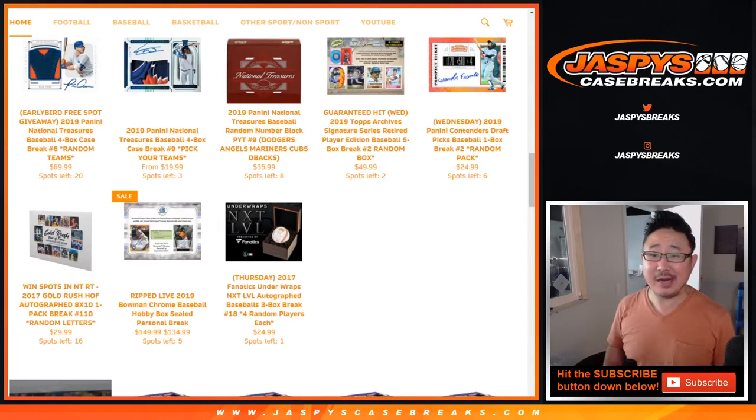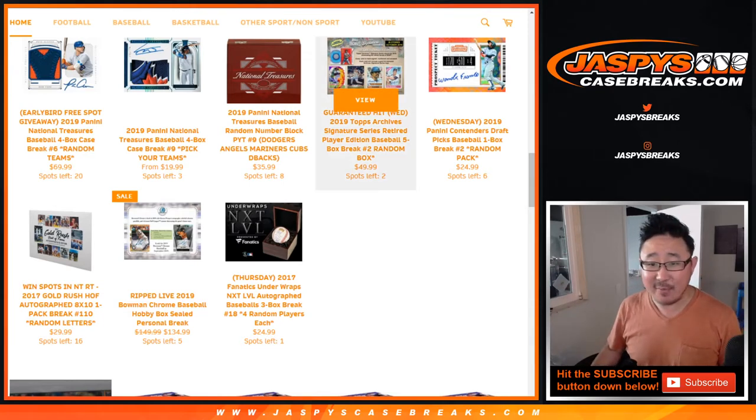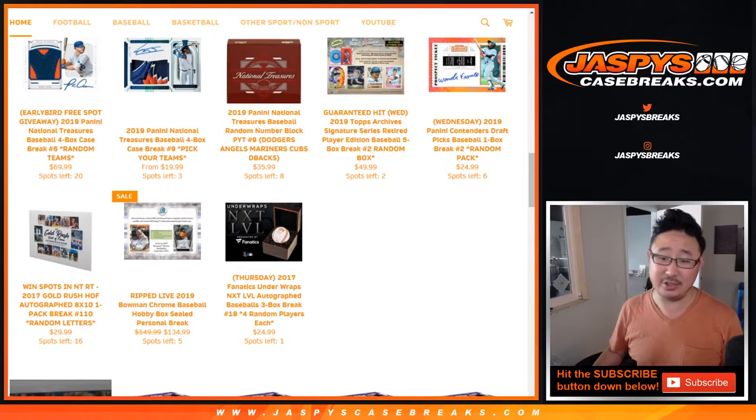Hi everyone, Joe for Jaspi's CaseBreaks.com, coming at you with a brand new release. We've got a five box random box break of 2019 Topps Archive Signature Series, Retired Player Edition, ladies and gentlemen.